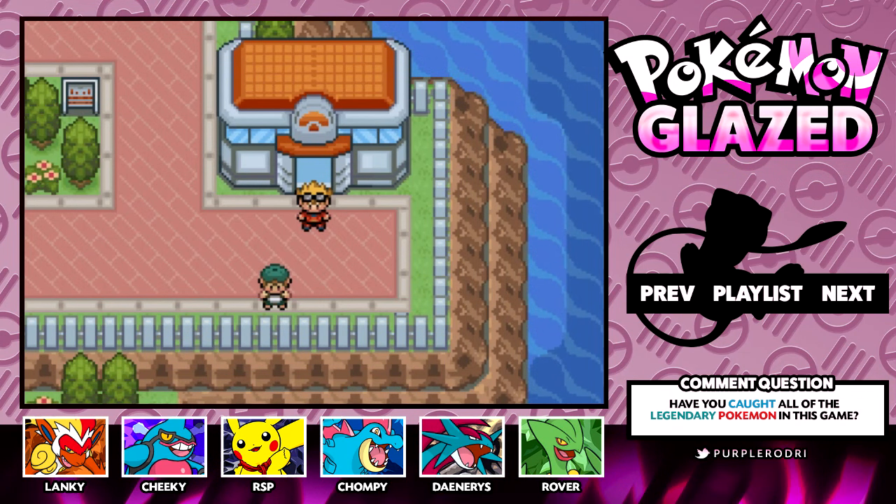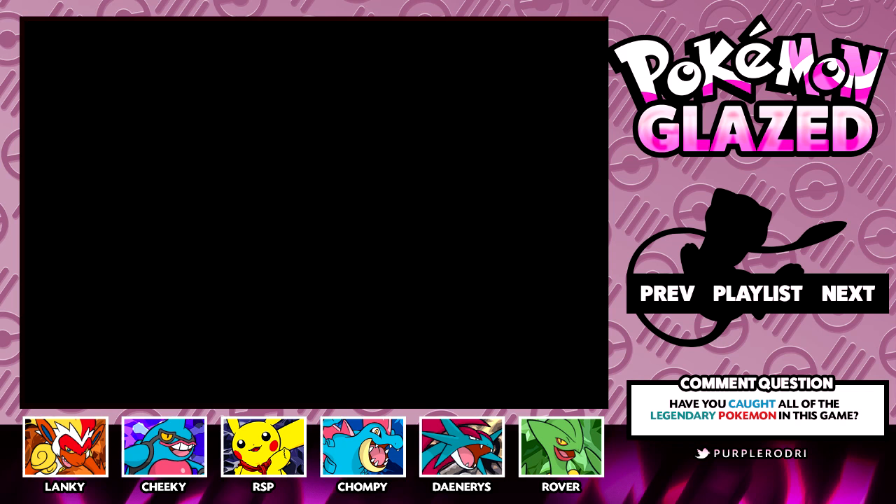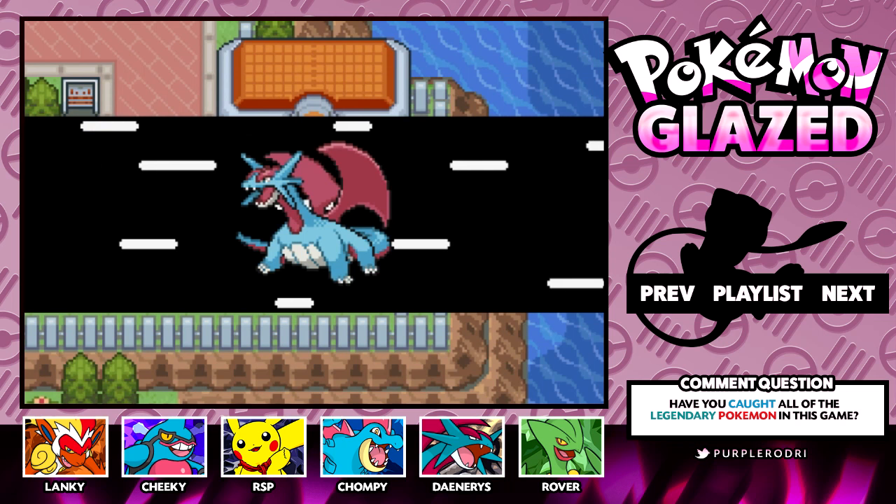Hey, little more Purple Banditos and welcome back to more Let's Play Pokemon Glazed. I'm Purple Rodri. Last time we made our way to the Peaks of Alpha and saw an epic battle between Ho-Oh and Lugia. In today's episode we are going to backtrack a little bit, make our way back to the Donut region, and go after a couple legendary Pokemon.